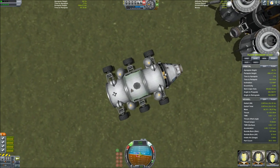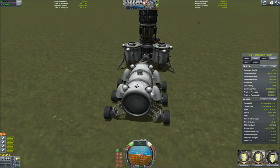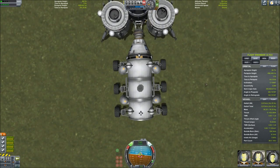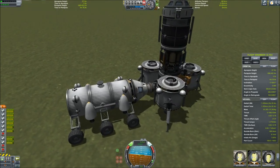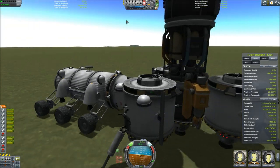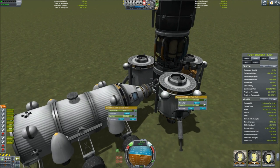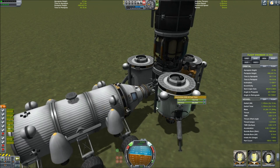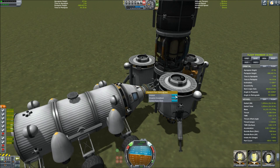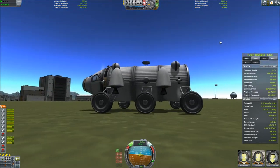After some maneuvering — don't make fun of me — I finally get it docked. Once docked, I go ahead and turn the brakes on so it doesn't cause any damage to the vehicle. Then you'll be able to not only manufacture your fuel in this craft but transfer it to the tanker. As you can see, the docking port allows you to transfer fuel back and forth between the two vessels, which is outstanding. Now we've got a full-up tanker. We can undock that guy, turn off the brakes, back him up, and then take him to the moon.